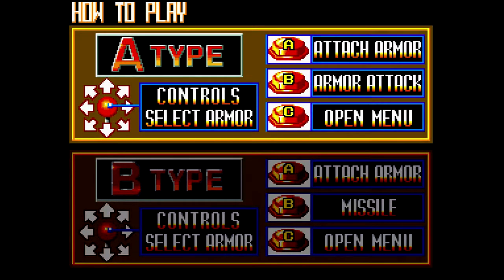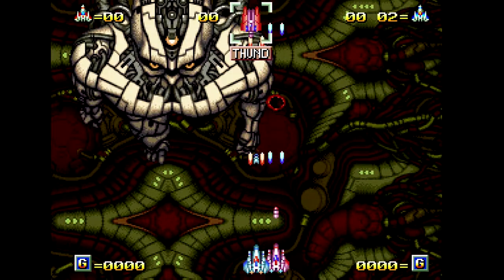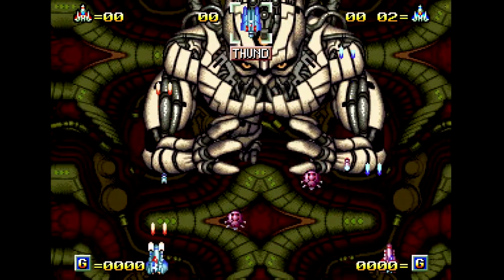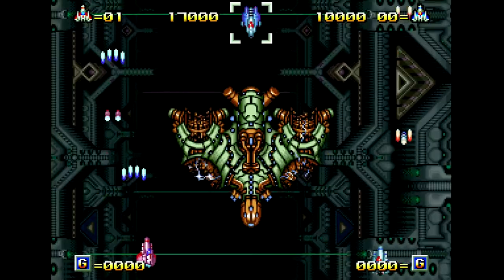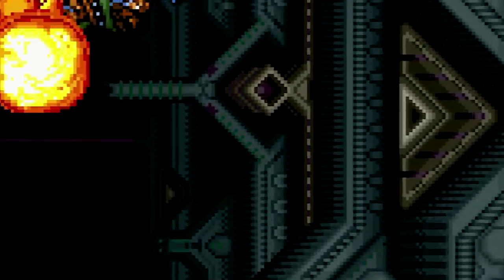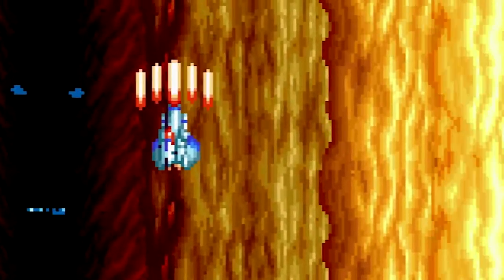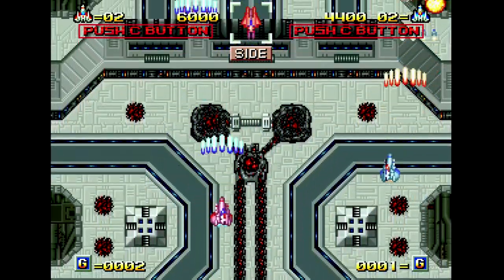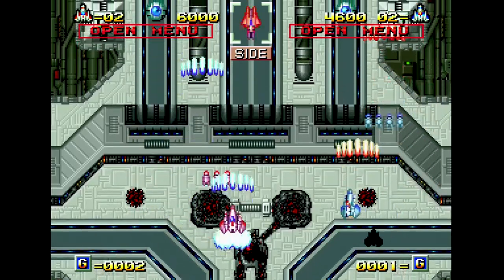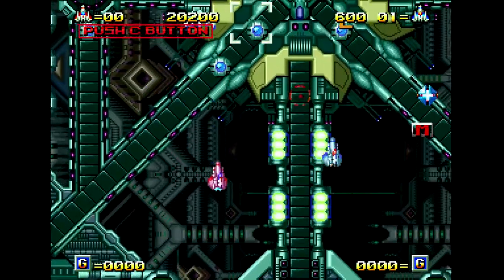The game gives you two control options: Type A where missiles and standard shot are fired with the same button, and Type B where there are separate buttons. You'll play through six stages plus a final boss area, and the stages are lengthy — it will take about 50 minutes to get through the entire game depending on how well you do. The graphics range from good to great for their time. Area 3 looks like it should have had parallax scrolling in the background but doesn't; however, Area 4 changes things up and delivers exactly that. The soundtrack in Alpha Mission 2 is, in a word, great — ranging from catchy tunes to more atmospheric sounds that were ahead of their time.